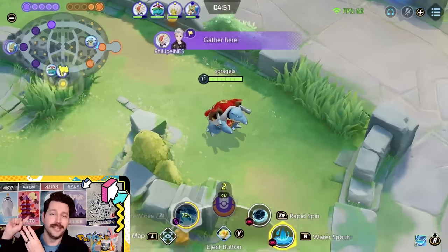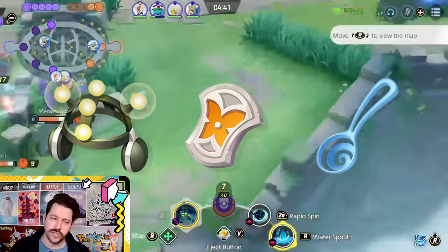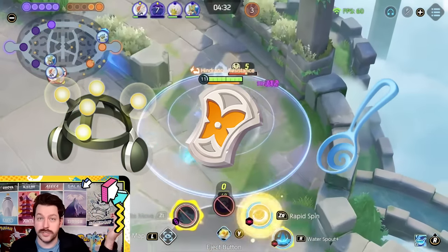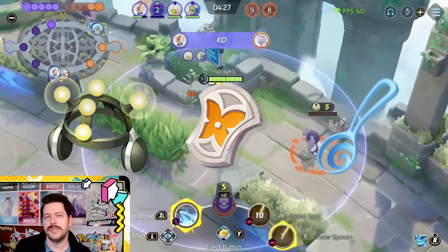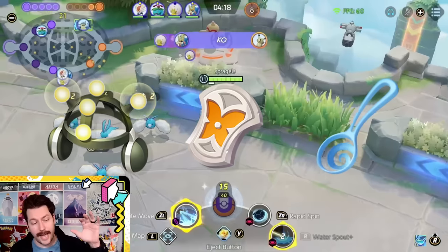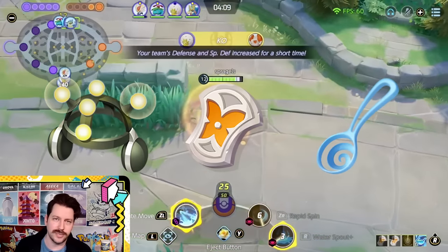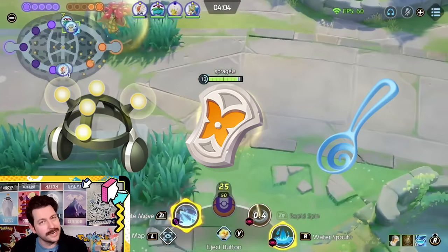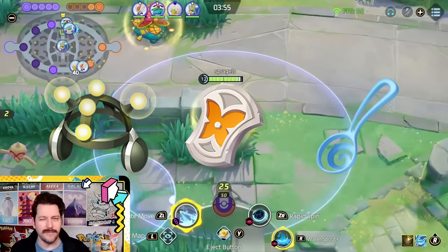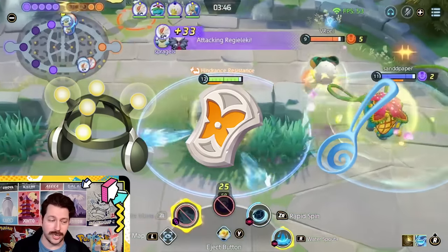Blastoise attacks at range, shoves, stuns, and last hits really well — it's just incredibly good. If playing it as a defender in a tank slot, run EXP share, Resonant Guard, and Slick Spoon. Focus Band can also work. Slick Spoon is insanely good, and Blastoise ends up dealing a little more damage than Slowbro unless Slowbro is running Scald. If running Rapid Spin Water Spout, I personally really like stacking on Blastoise — Slick Spoon, Special Attack Specs, then either Resonant Guard, Focus Band, or Energy Amp. It's good just about anywhere — you can even play it central.